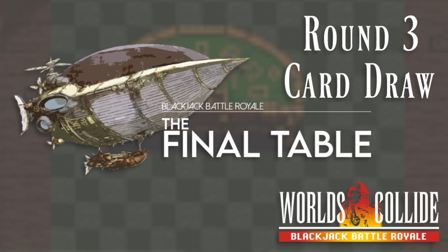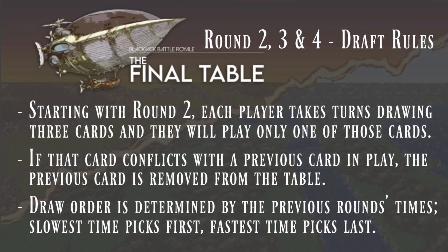These picks keep adding on to whatever we already have. Starting with the last round, each player draws three new cards and plays one of those cards on the table. If that card conflicts with one of the previous cards in play, that previous card is removed and eliminated. The draw order is determined by the previous round's time — slowest time picks first, fastest time picks last — so the winner of the previous round guarantees their pick is in and can see the entire field before making that pick.